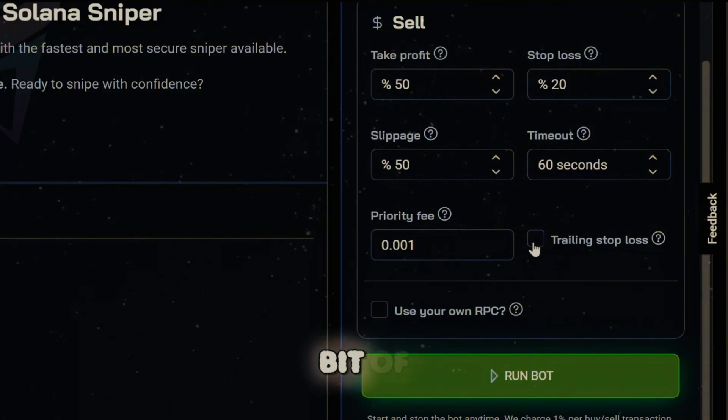Trailing stop is a little bit of an advanced feature, but it's basically if the price moves up, the stop loss moves up with it. And as far as 'use your own RPC' goes, this is for advanced users who have private nodes, so they can paste their own HTTPS RPC endpoints. I'll just leave mine off.